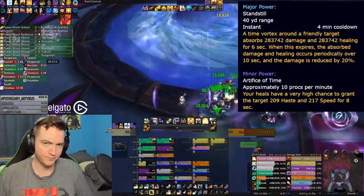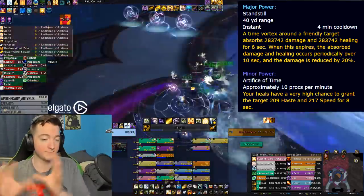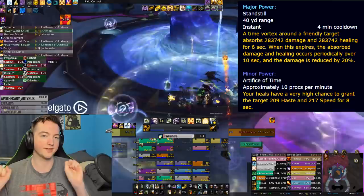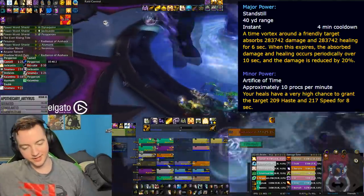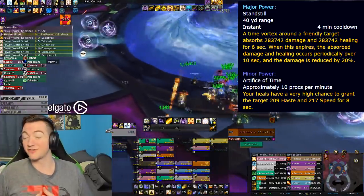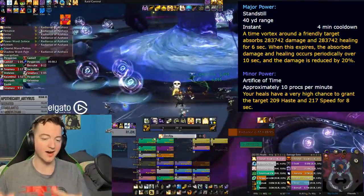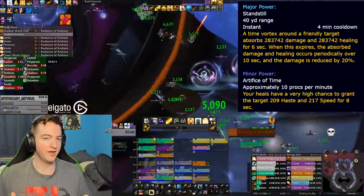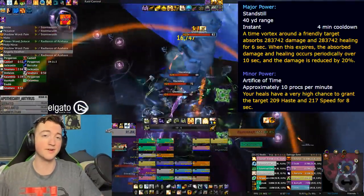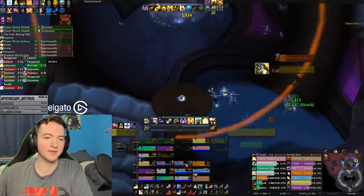The active effect of Artifice of Time is called Standstill — it creates a time vortex around a friendly target that has two separate pools: one absorbs damage and one absorbs healing. It basically acts like a pseudo-stagger: if you take 350,000 damage, you also get healed for 350,000, and they start canceling each other out. At rank three, the damage is also reduced by 20%. This essentially gives you 10 seconds or however long to take that damage, allowing you to stabilize. At a 4-minute cooldown though, it seems very difficult to leverage properly and might be more PvP-oriented, so it probably won't be too powerful in general PvE content.